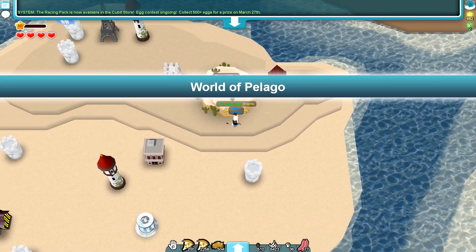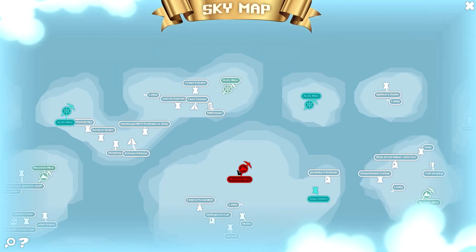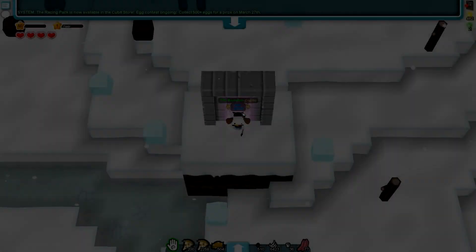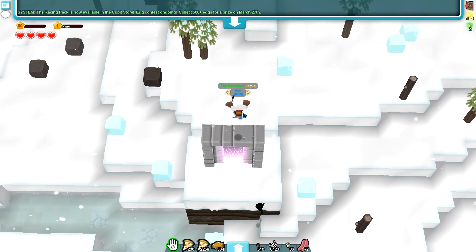Another thing they've added is random weather in mines. So if we go to an arctic mine, it might be snowing in there. Yeah, look — a little bit of snow in here. How cool is that? I really like that, I think that's really cool.